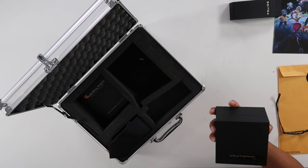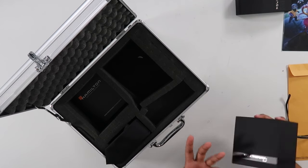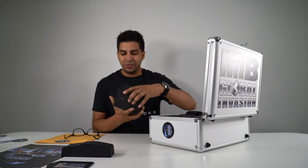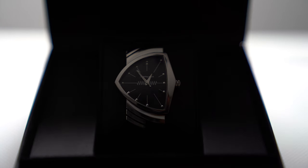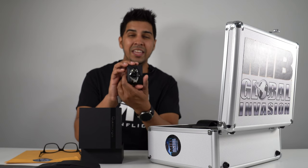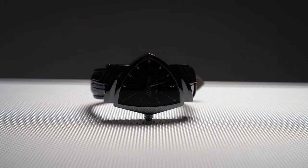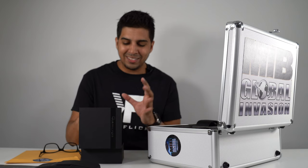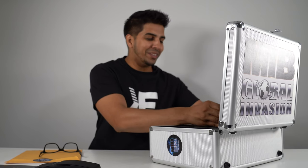So we have a Hamilton watch — they sent the Hamilton watch! This is the Hamilton watch from Men in Black. Oh my god, this is so beautiful. This here is the Hamilton Ventura, the watch they wear in the movie. I absolutely love watches and this thing is legit. I'll put that to the side for now and we'll wear it in just a little bit.